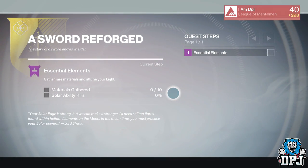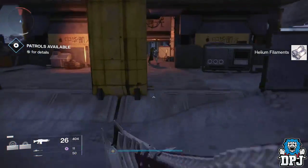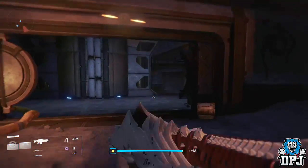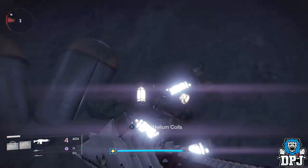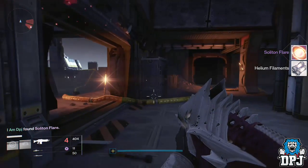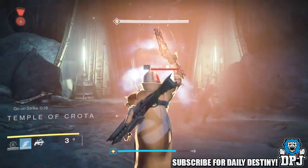The next step is to gather materials. Depending on the sword you chose will determine which planet you have to go to. Me choosing the Sol Edge, the solar sword, I had to go to the Moon. As far as I know you have to pick up the materials — mine being healing filaments. Chests will not drop the certain materials you need for this quest, so on Earth look for spin metal, on the Moon look for filaments, and on Mars look for relic iron.